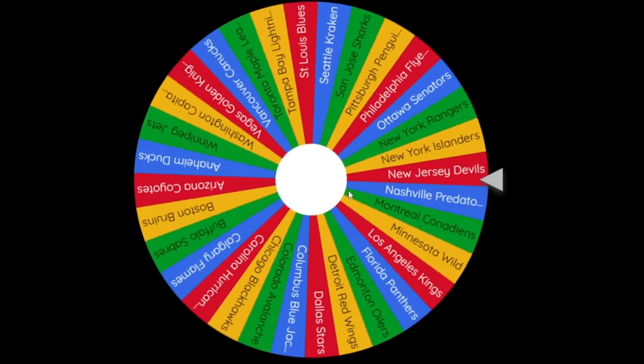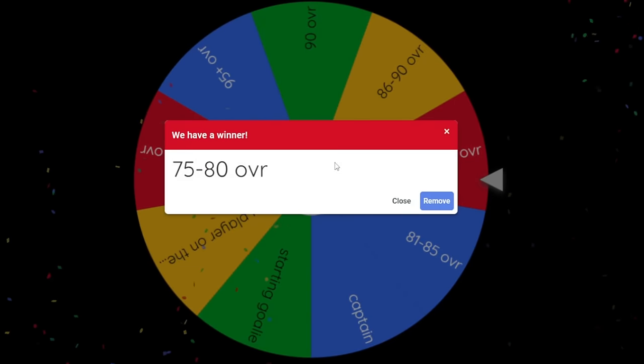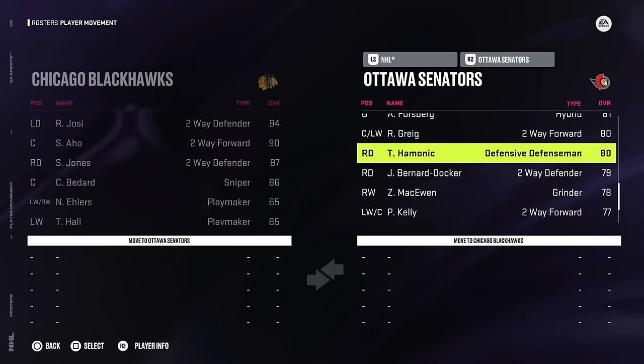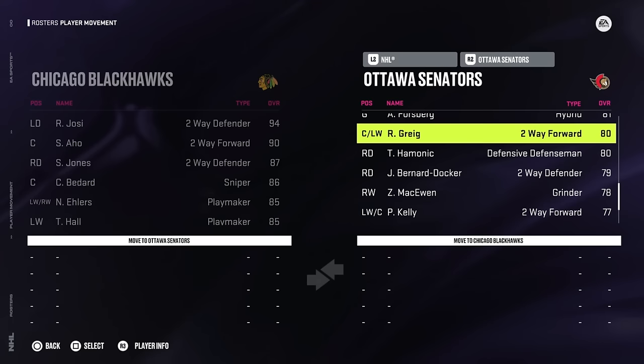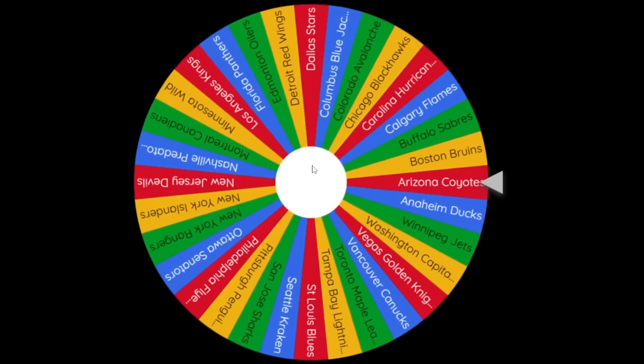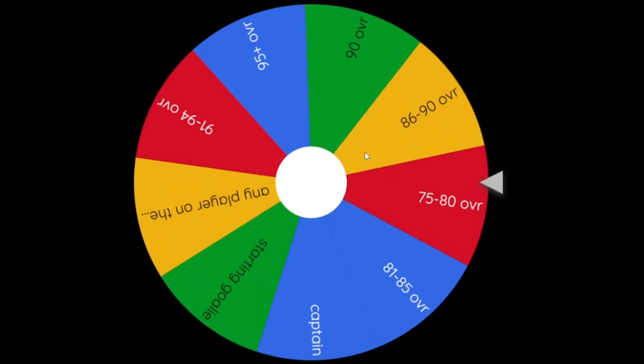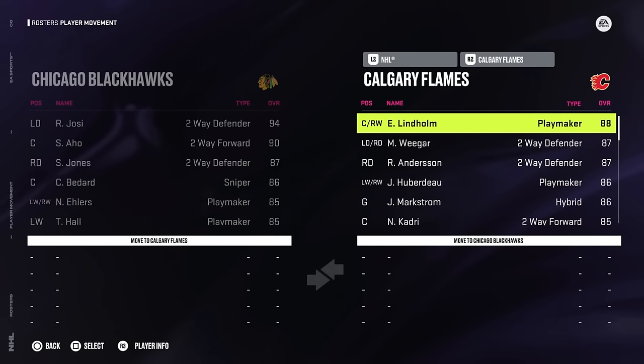Spinning it again - I believe we have 11 left. We are going to land on the Ottawa Senators, landing on the 75 to 80 overall range, which is probably the worst on the wheel. There are two 80 overalls on Ottawa - Ridley Greig and Travis Hamonic. I'm going to take Travis Hamonic. The next team is going to be the Calgary Flames. We're going to get an 86 to 90 overall range. There's only one real choice - Elias Lindholm, Playmaker, 88 overall.